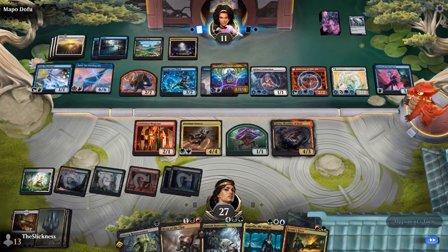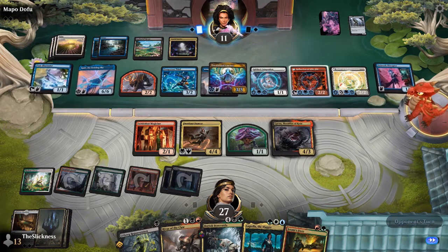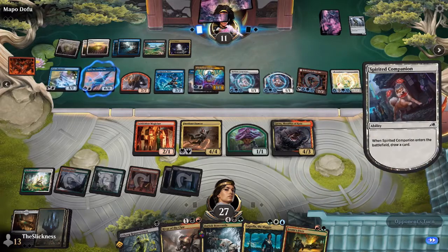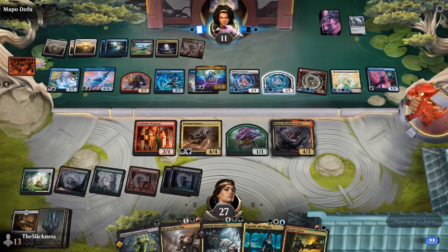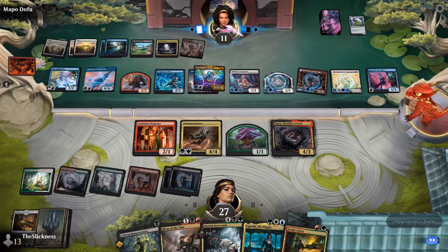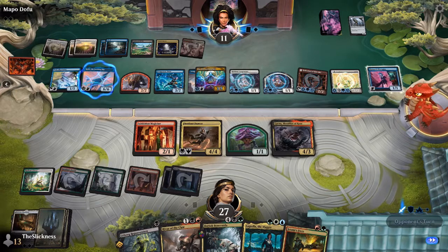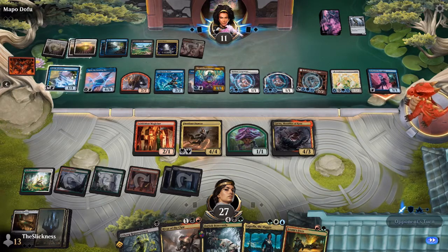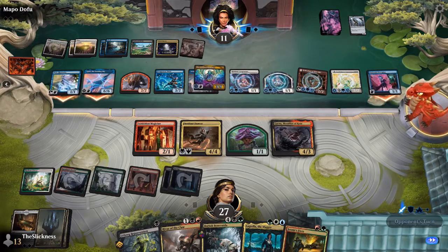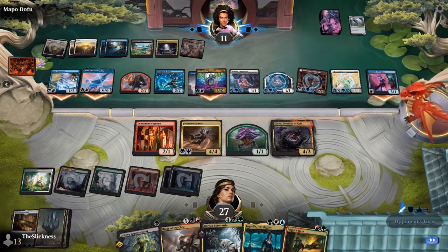Now Andrew can pretty safely start attacking with his flyers. He's just drawn Farewell — I don't think he's ever casting Farewell on this board. He'll ship his Librarian for the good dog — a wise choice. On this board you draw an extra card every turn and it comes on a 1/1 deathtouch lifelink. He's decided now is the time — yeah, he should be attacking with his token as well.